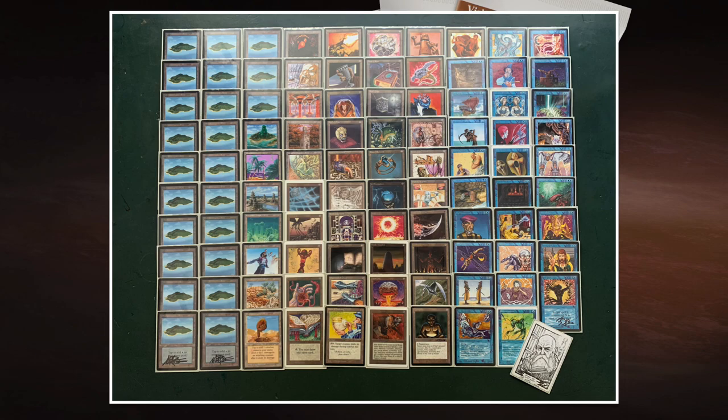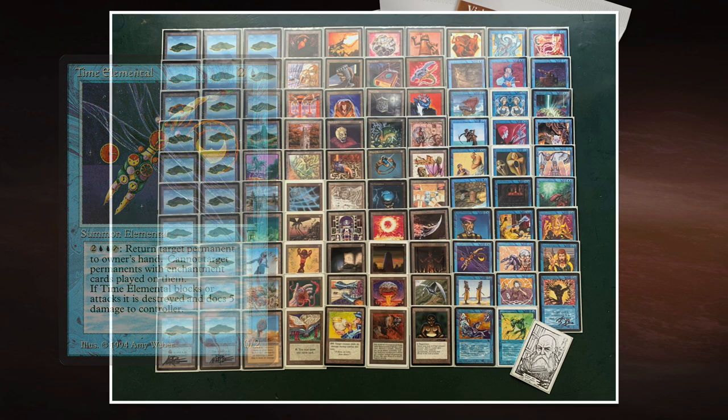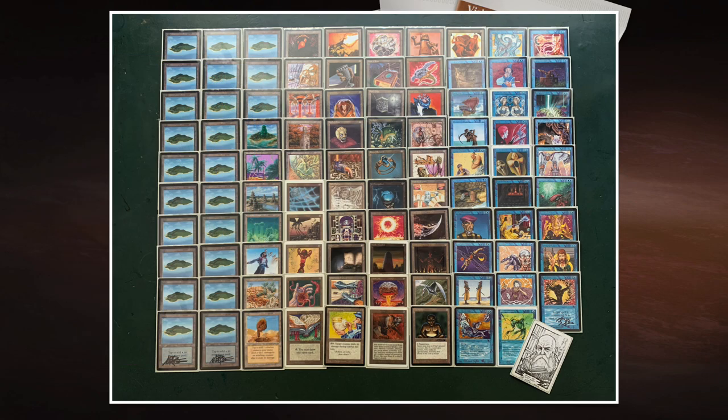I can make it even better with Time Elemental, also in this deck. Time Elemental costs one blue and two — for two blue and two plus tap it returns any target permanent to its owner's hand. I can target my own Tetravus or Triskelion, recast it, and it comes back with its ETB counters again. There are some nice shenanigans like that in this deck.